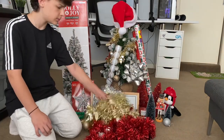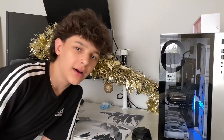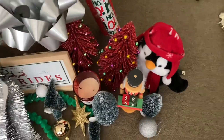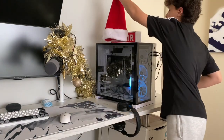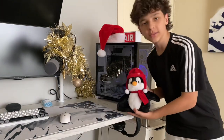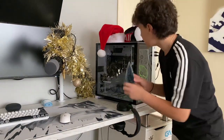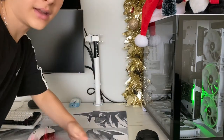Let's start with the tinsel. We're going to start off with this tinsel and put it on the monitor. I just realized I wasn't recording, so I've done all this off camera, but I think it looks pretty good. Next are all these decorations on my setup. First I've got a Santa hat — I'm going to put this right on top of my PC. Next, I've got this little penguin guy and I'll put it up here. I've also got these little trees so I'll put one right here. I've got some really bad cable management along here so I'm going to hide it with some red tinsel.